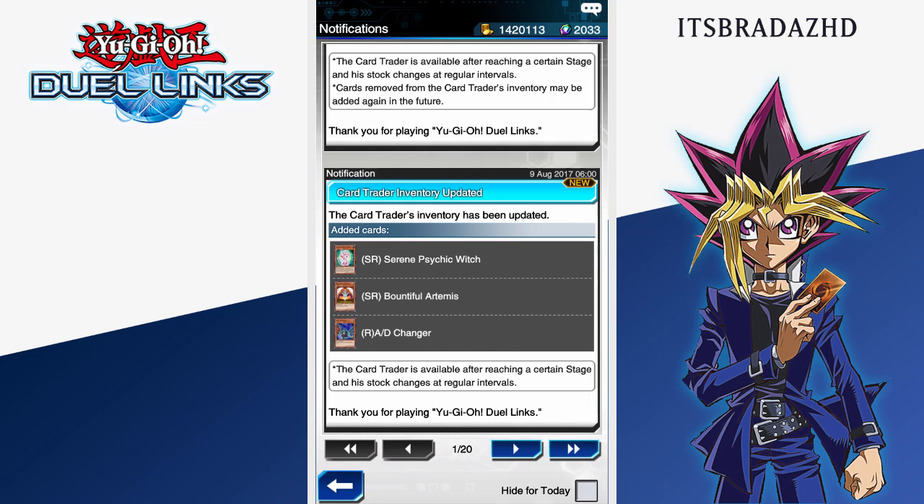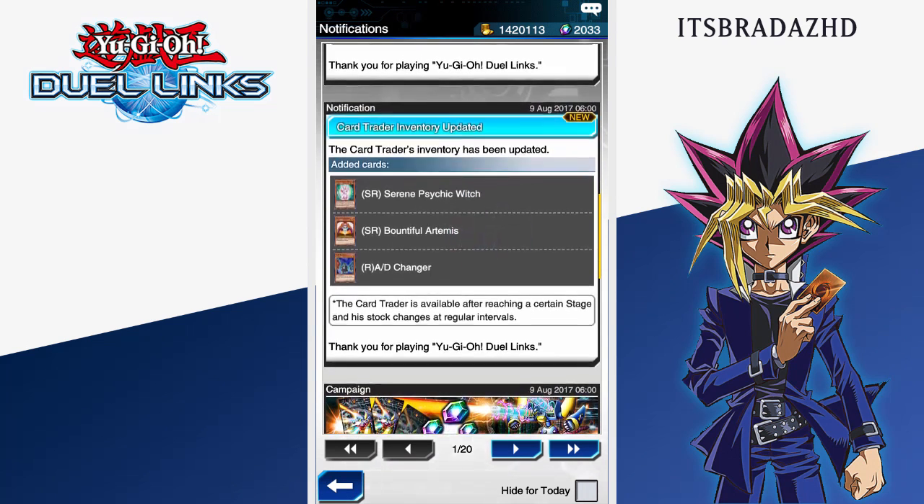It allows you to start off with an insane play. When synchro monsters get into the game, this is going to be very useful for getting a level 4 out on the field straight away, then going to a level 7 synchro monster. But right now we can go into Overdrive Teleporter or other things like that, just to enhance the psychic archetype.